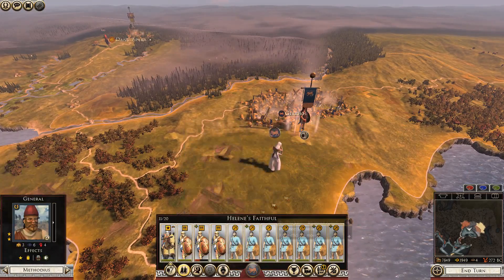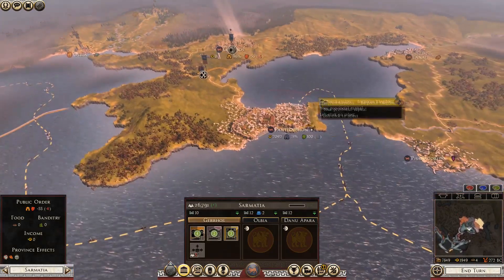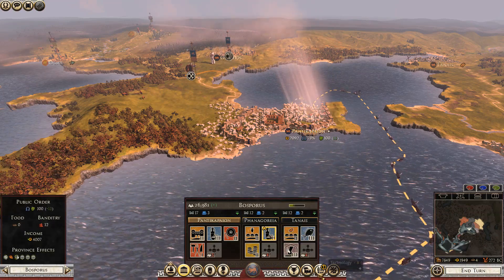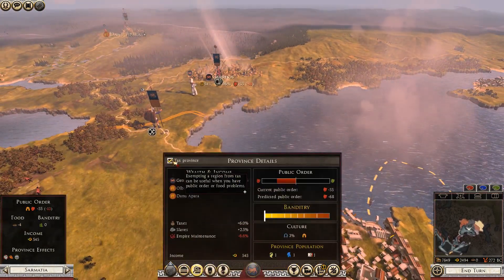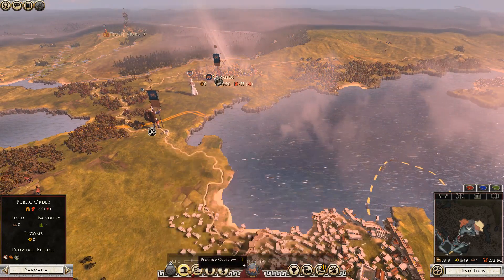I think this part we're just going to be trying to consolidate our current position. I don't think I can do anything to my settlements — we're very low on food at the moment. If I turn this on just to show you, it's got minus food — that will consume all my food. I need to get this area stable and built up.